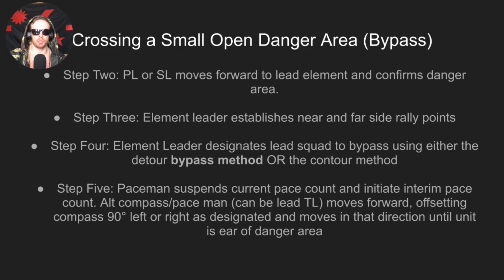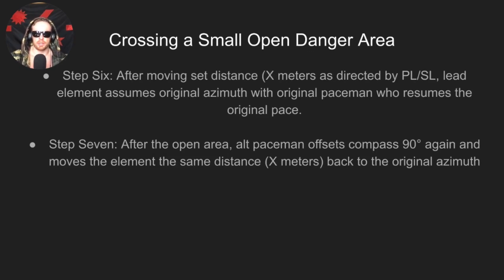Step two: the platoon leader or squad leader moves forward to the lead element and confirms the danger area. The element leader establishes near and far side rally points, generally on the forward and back azimuth, roughly 300 meters into the wood line in either direction. The element leader then designates the lead squad to bypass the small open danger area using either the detour bypass method or the contour method.